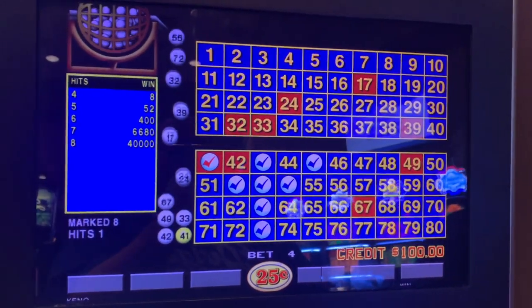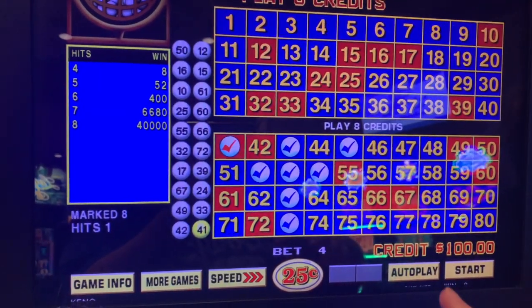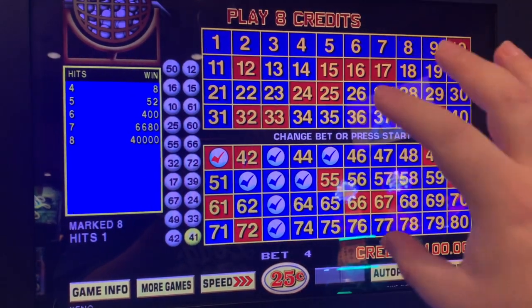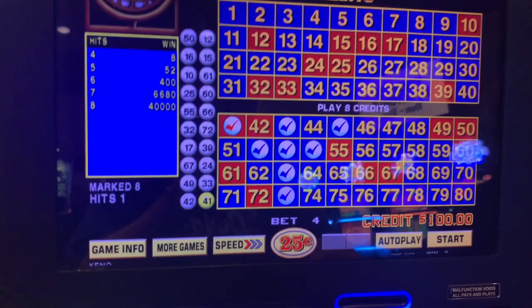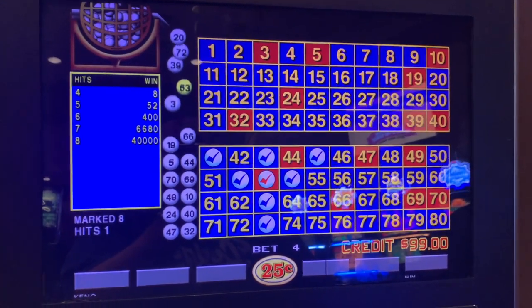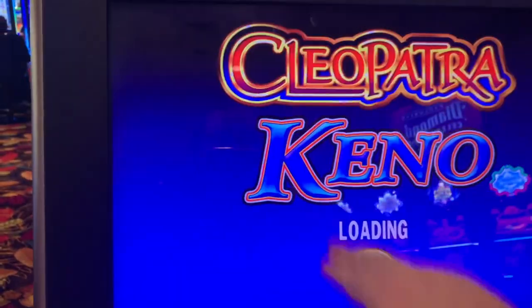Okay guys, so hopefully you have an idea of how Keno works. You get to pick four to ten numbers, look at the payouts, it draws 20 numbers each time at random, and you get to pick the speed — whether you want it super slow so your money lasts a little longer, or faster. When I'm recording I like the speed-three setting, but we all have our own preference. Let's go to more games — I'm going to show you Cleopatra Keno.